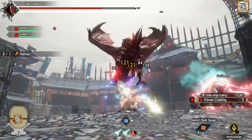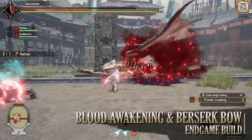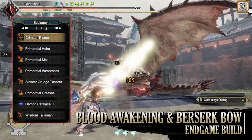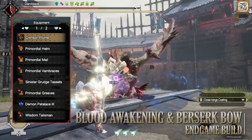We're going to be combining Berserk, Strife, Mail of Hellfire and Blood Awakening — for the purpose of this build I'm just going to call it the Blood Awakening build. For this build you'll need the Primordial Helm, Primordial Mail, Primordial Vambraces, the Sinister Grudge Tassets and the Primordial Greaves.